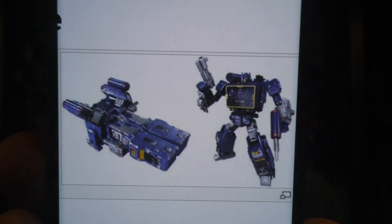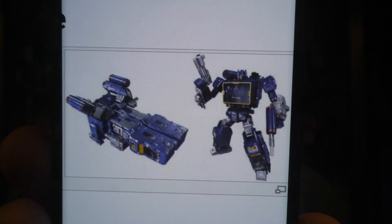Then there's Soundwave, who turns into some kind of vehicle mode — I don't know exactly what you'd call it — but the Soundwave figure itself looks great. You can apparently put Ravage and Laserbeak into his torso; I'm not sure how many you can fit at once, but at least one. And Laserbeak can also go on the back of Hound.